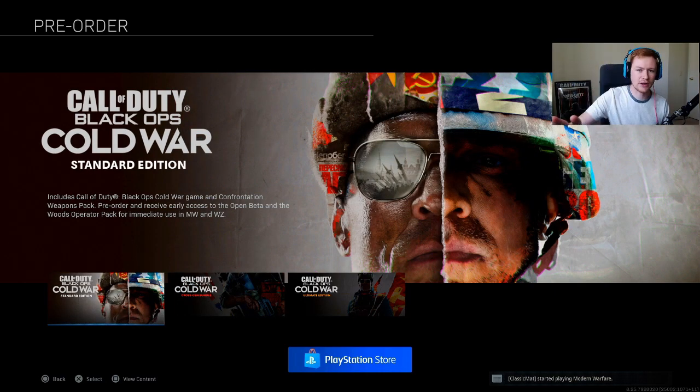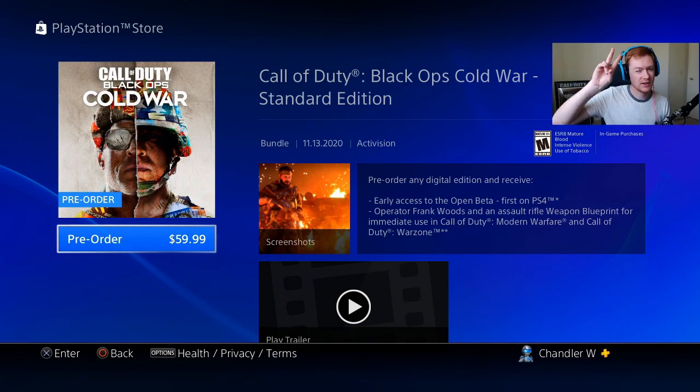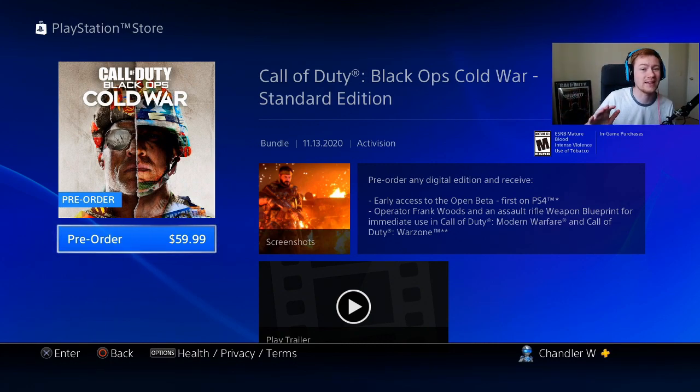Let's start with the standard edition. As you can see here, you can pre-order right now for $59.99 — nothing too crazy. But if you purchase the digital standard edition, you can upgrade it to the PS5 edition — which will probably have enhanced graphics — for an extra $10 later on, making the total $69.99. That is for PlayStation only right now. The Xbox One upgrade to the Xbox Series X is still being evaluated.